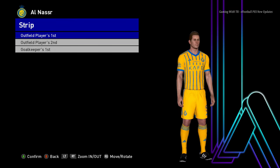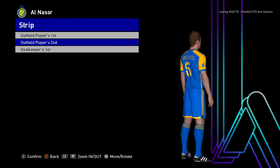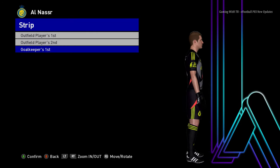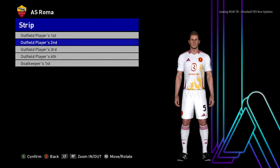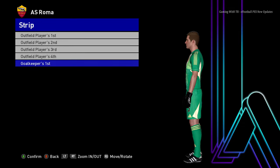Here is Al-Nassr — you can see this is the home jersey and here it is the away version, that's pretty cool. And here it is the goalkeeper version. Let's go for the next team — here is Roma. This is the home jersey of Roma.